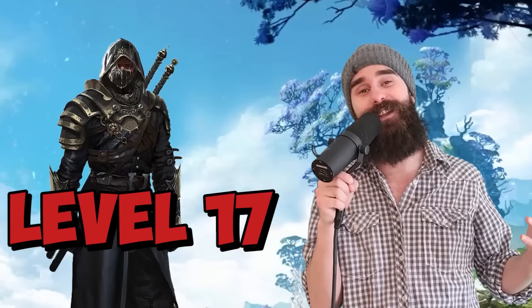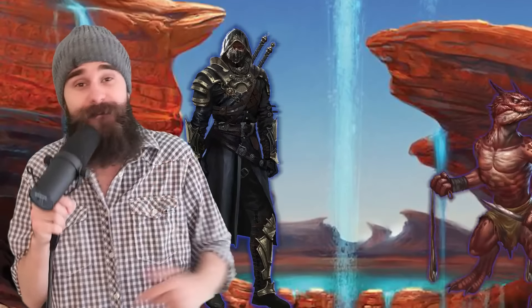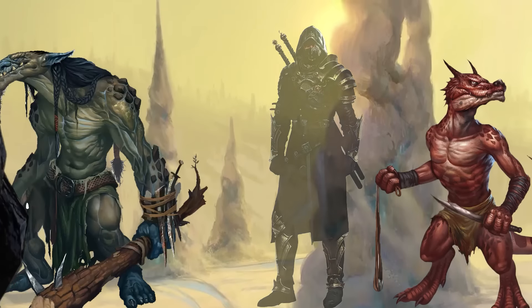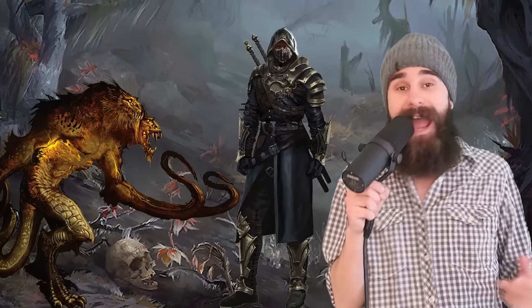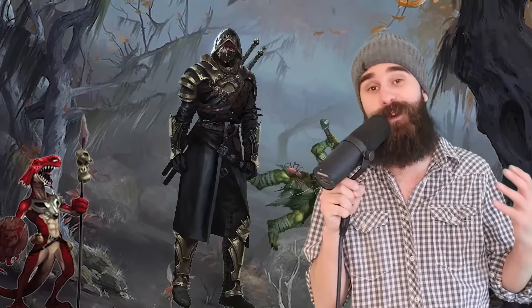Finally, at level 17, you get the Death Knell. Whenever you use your Wails from the Grave feature, you deal the bonus damage to both creatures, not just the second one. That basically doubles the power of your sneak attacks — 20d6 spread across two creatures. Also, you get a free soul trinket anytime you finish a long rest. So you're always ready to go. All in, Phantom Rogues deal big damage, have cool abilities, and can handle groups of enemies better than any other type of rogue. Badass.